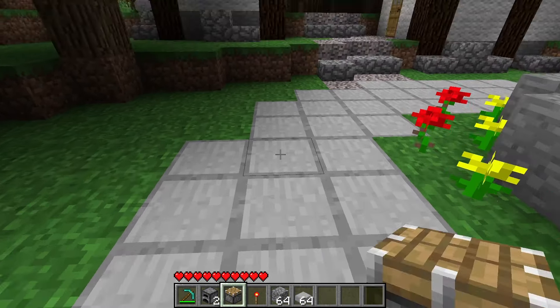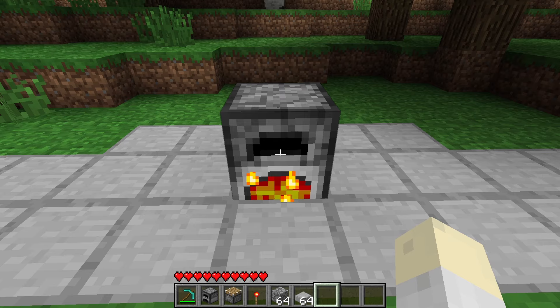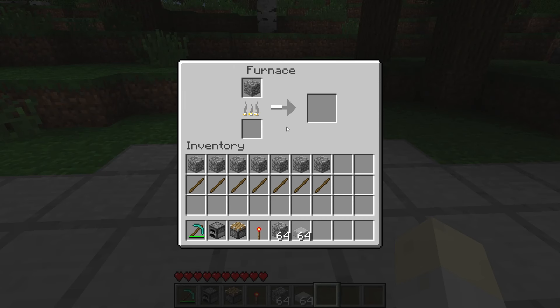It briefly becomes a movable tile entity. So cooking something in here still functions — it'll actually turn it off once it's done cooking. And now it's a normal furnace. It still functions as a normal furnace, it's just a visual glitch.